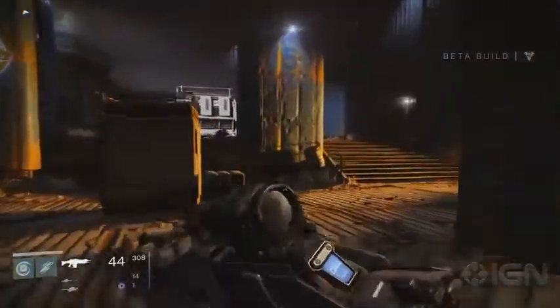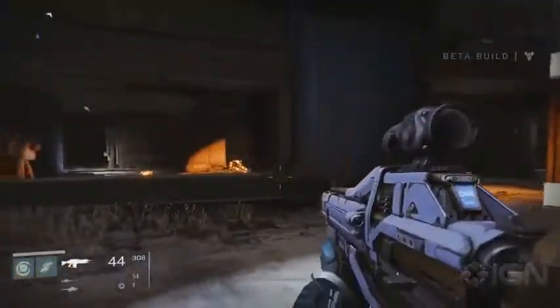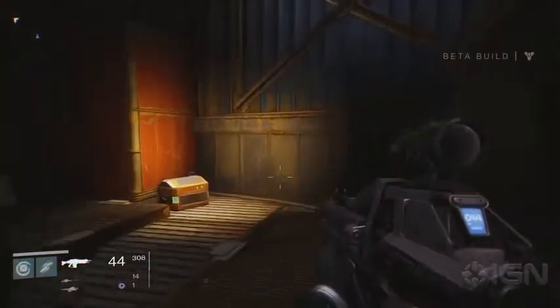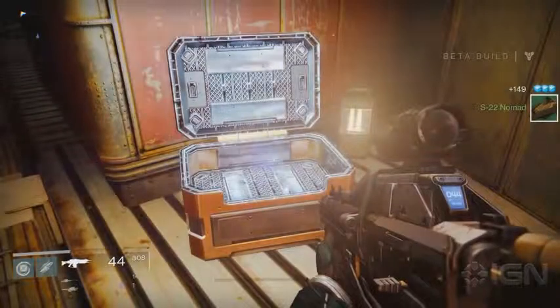Next, head up to the Lunar Complex past the Moth Yards. It's where you first run into the Hive in story mode. In the main chamber, where you fight that infamous Moon Wizard, jump up onto the small roof of the structure by the exit. The second chest is against the back wall there.